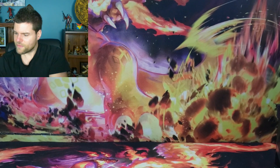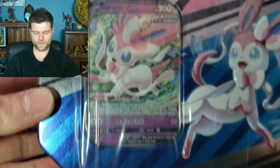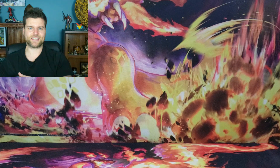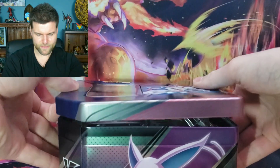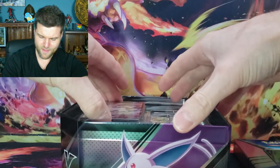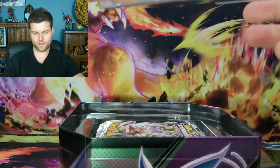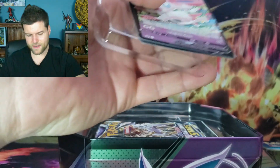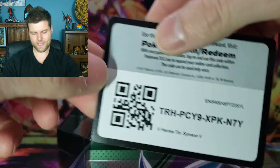Let's start with the Sylveon tin and work our way across. Five booster packs, let's get this open. Let's see that Evolving Skies - come on! Alright, let's open it up. Let's have a look at Sylveon first - nice little promo card. I'll give away the code card, I give away code cards in every video.